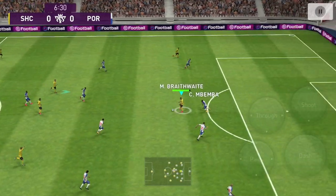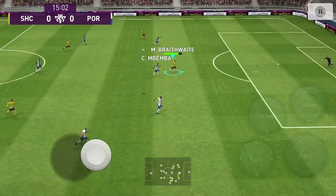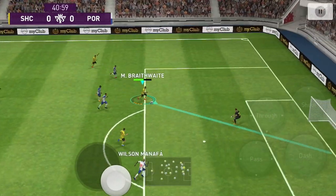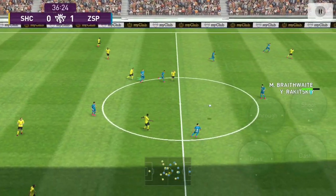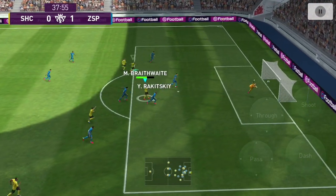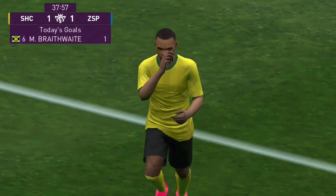Martin Brathwaite is known to be a goal poacher. If you want to use this player to the best of his abilities, you have to note a few key things. Always look for the runs he's making because he makes some pretty decent runs. Obviously in these scenarios he didn't score, but I'm just showing you how dangerous he can be. If you utilize his three main attributes — curl shots, one-time shots, and dipping shots — alongside his runs, he can become a monster for you.